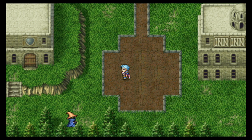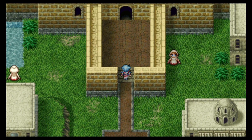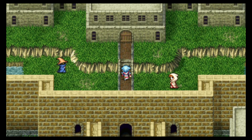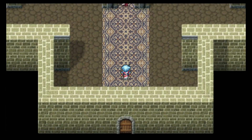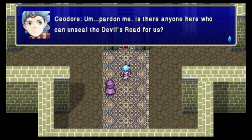We got to go to the Devil's Road. Let's just go through here. We could talk to people, but I don't think we can see anything particularly interesting. We can talk to... well, I almost said her name, but we don't know her name right now, do we?